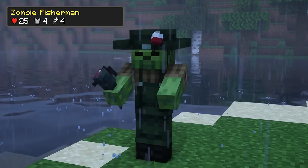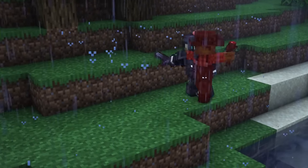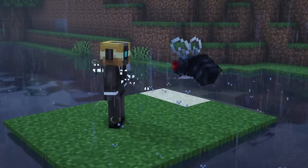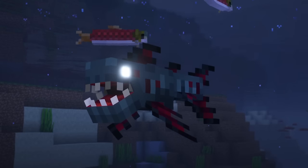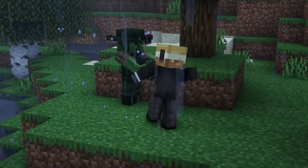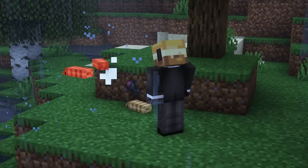Zombie fishermen can spawn near bodies of water. They don't burn in the sun, attack you with a rotten fish, which will give you the rotten stink effect. This effect will spawn a swarm of midges around a target and every 20 seconds it summons a corpse fly near the target. If the target is in water, it summons a corpse fish. Zombie fishermen drop rotten fish and flesh, as well as salmon, pufferfish, river mint and enchanted fishing rods upon dying.